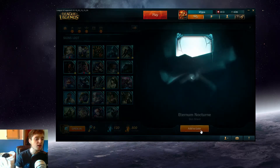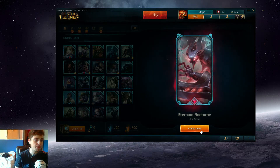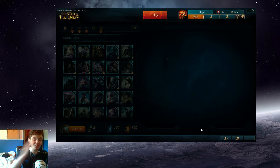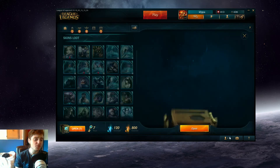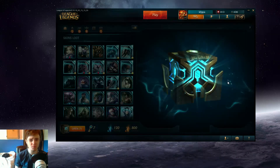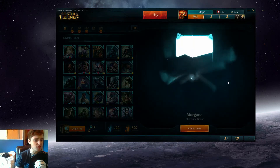Eternum Nocturne — all right, Legendary skin! Vindicator Vayne. We need to keep positive, we're going to get something from these seven remaining boxes. I'll do one of these every so often so we're bound to get something, right? Same as FIFA pack openings — we're bound to get something.